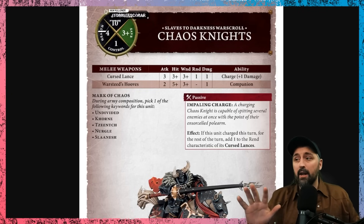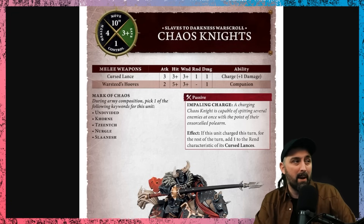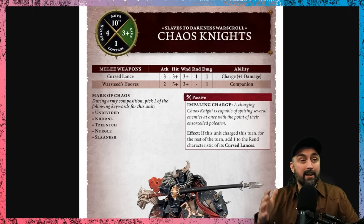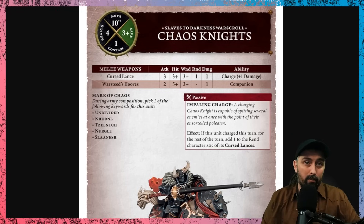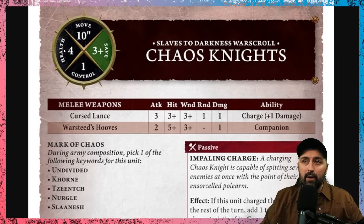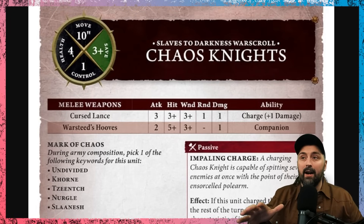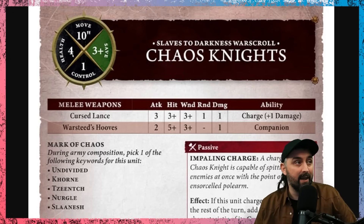Chaos Knights is a unit of five models. There's something called a pitched battle profile — which will be in an online PDF or eventually in your battle tome — that tells you how big a unit size will be. Normally a unit size matches the box you can buy, so a box of five Chaos Knights means a unit size of five.